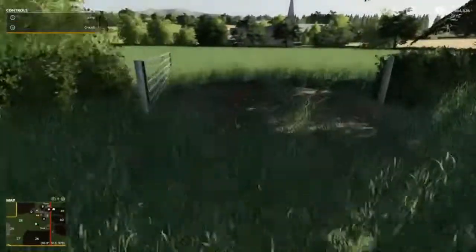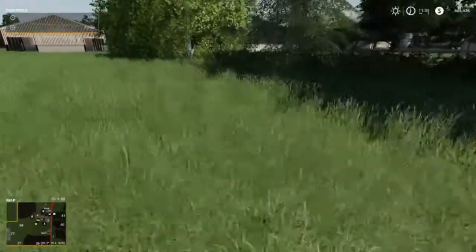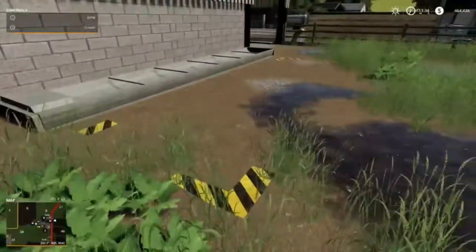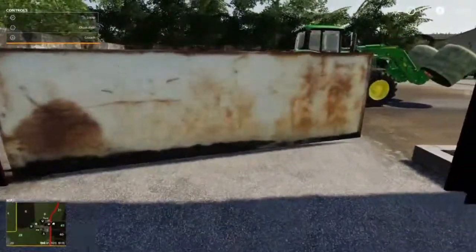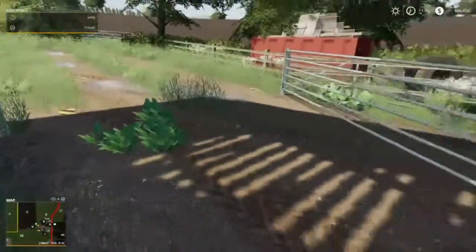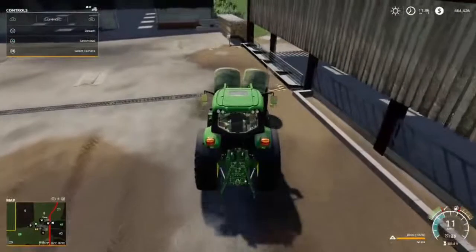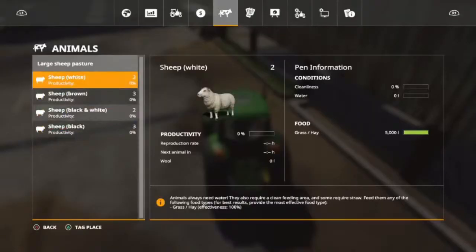We're going to be keeping these closed so that way they can't get out. Let's go through here — this right here is where their water is going to be. There are a few entrances for them. This can open, but we're going to keep that closed as much as possible. So now that we have our sheep, they need to eat. And there's our sheep.